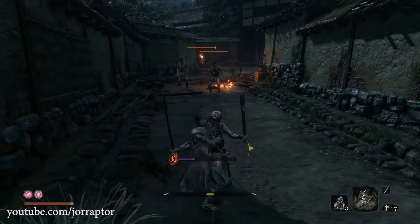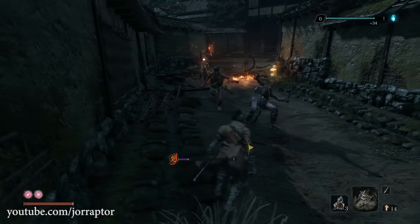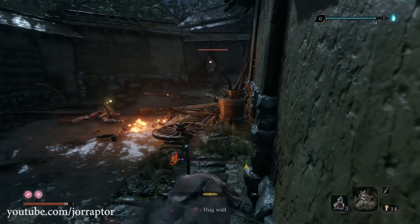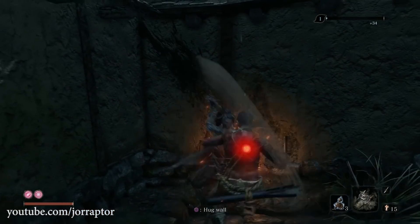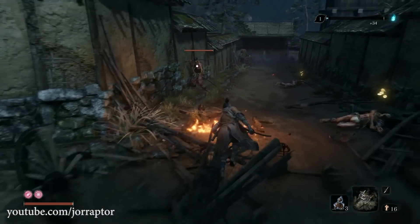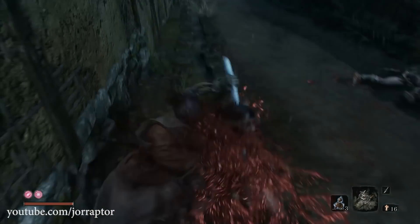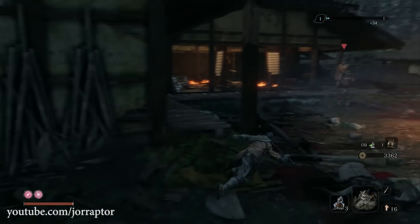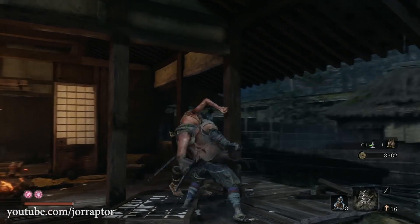First kill the guy with the torch and then immediately focus on the archers. I most of the time use the shurikens to immediately take that first one out, then sprint to the archer far in the back and kill that one with one thrust or just a few slices. Then focus on the other guy still alive — easily take him out with a few slices. Don't forget to loot the bodies, which gives you 92 cents. So that is pretty good.